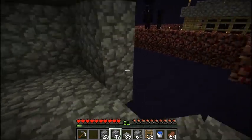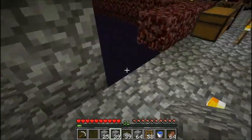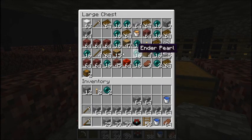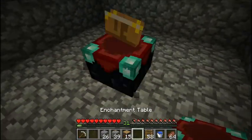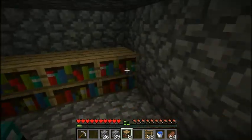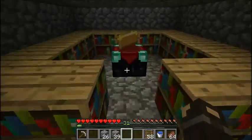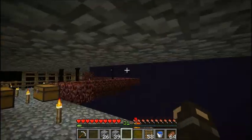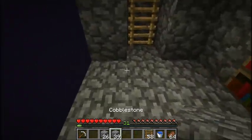I'll probably also make a storage offshoot in that direction. Let's put this thing and the bookshelves — that should be a level 30 enchant. Yep. Let's just mirror that on this side, might as well, for chests and stuff. I'll also need to make an infinite water source.